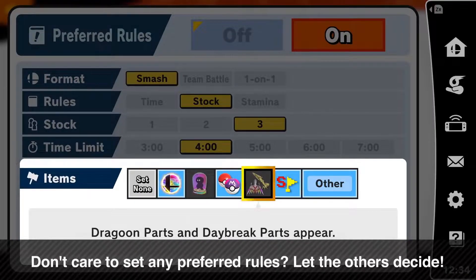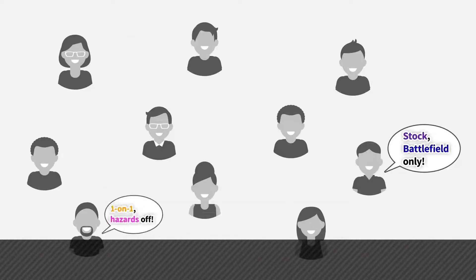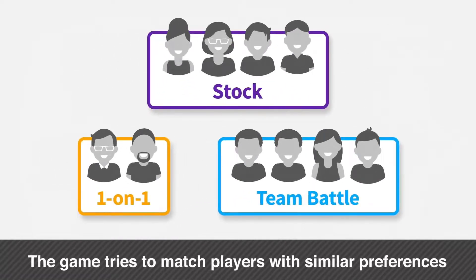You can also choose not to set any preferred rules and let the others decide instead. If possible, the matchmaking system will find players with similar preferences and link them up for a battle.